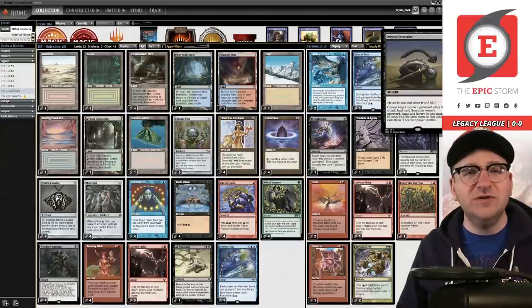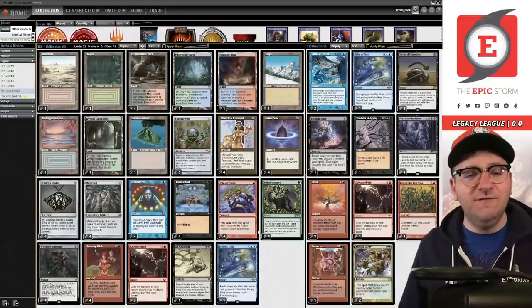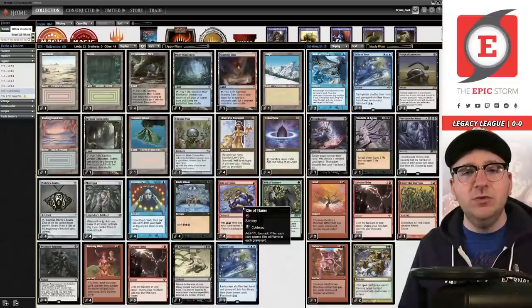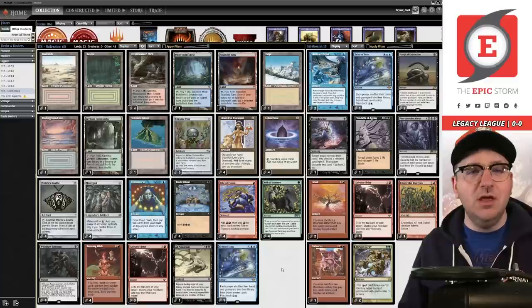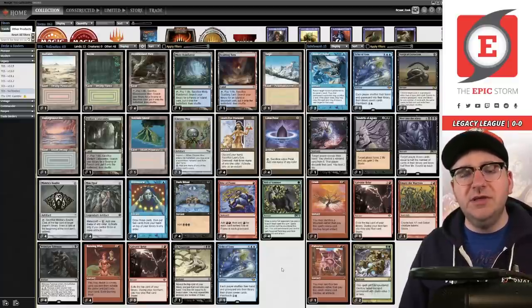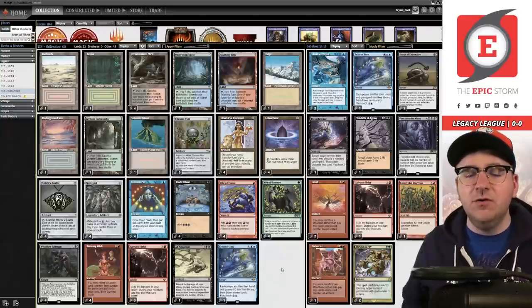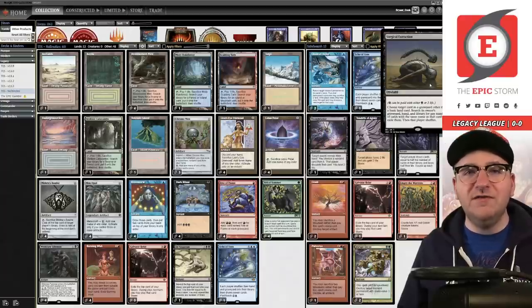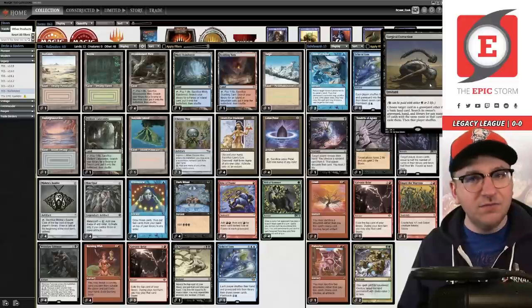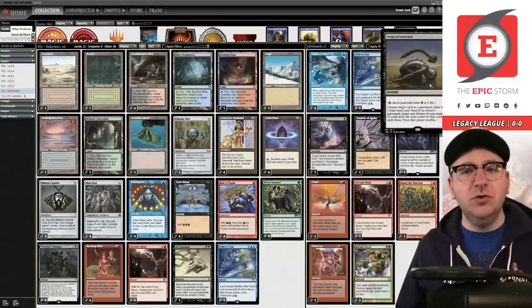What does Surgical Extraction fix? TES is really good against fair blue — that's what we beat — but we lose a lot to combo decks that are faster. The turbo combo decks of the format are built to always go faster. If we play Surgical Extraction in the board, we can theoretically keep up with those super fast combo decks like Oops All Spells, Black-Red Reanimator, and The Epic Gamble — matchups where Surgical is interesting.